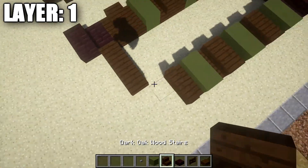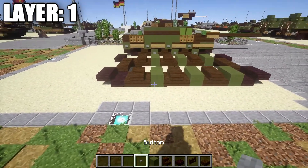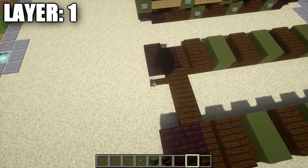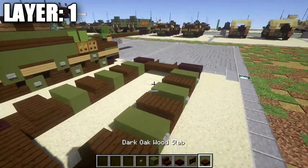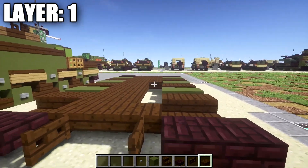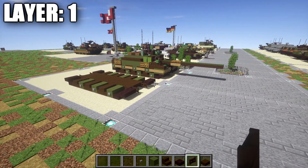Luckily the first few layers of this build are all symmetrical, so it's going to be really easy to copy over. Just stone buttons here on the blocks like that, and then we're going to take dark oakwood fence gates — place down one and two in the front, and also one and two on the back. With that finished, the last thing we do for this layer is take dark oakwood top slabs and fill in the bottom of the tank. Anyway, once you guys have that done, that's going to do it for Layer 1, and with that we move on to Layer 2.